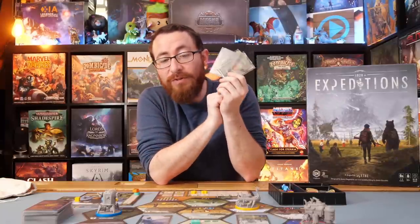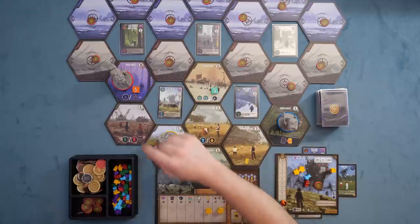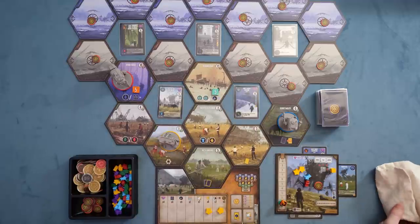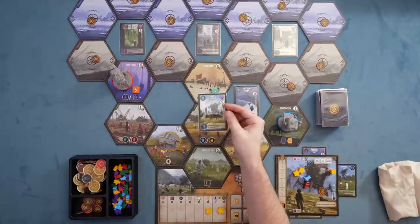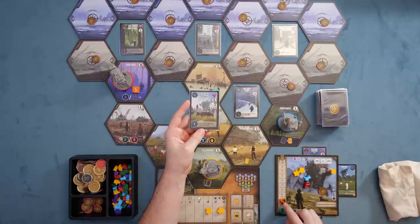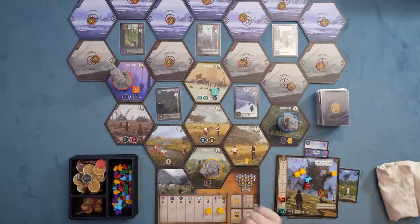That's the general turn cycle. For the tableau-building side, as you explore the board you unlock various spots. When you uncover a tile, you draw corruption cubes from a bag. As you explore regions, you gather map tiles, which help you earn that star. You also gather quest, item, and meteor cards. Quests give you the ability to solve them — going to the required location and trading in resources shown, which slots the card under your board for endgame triggers and scoring.